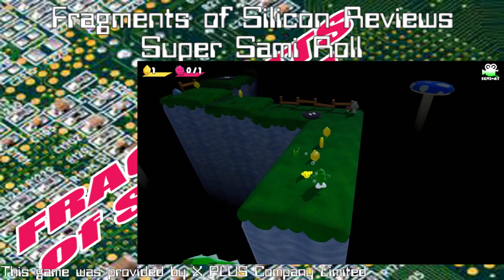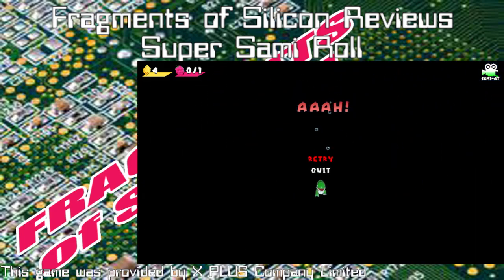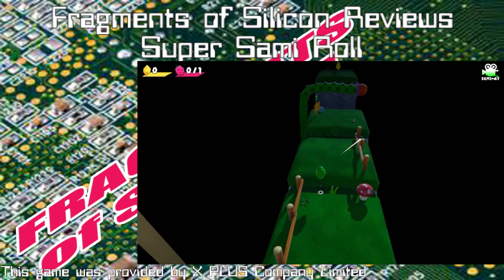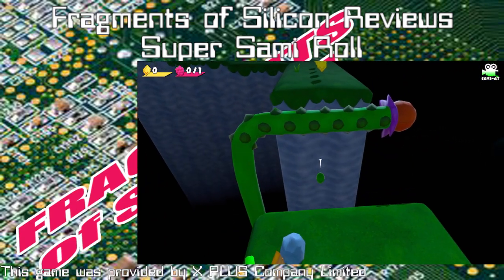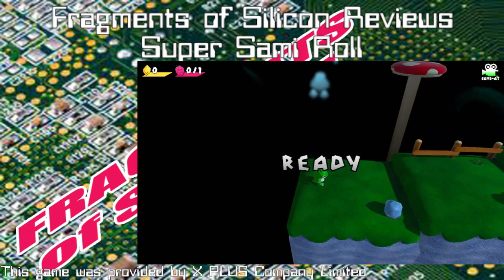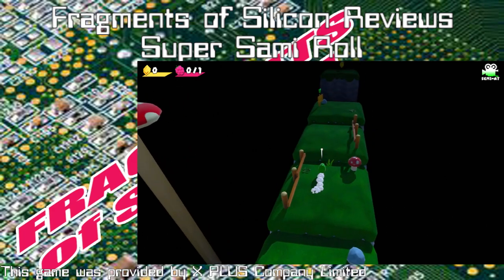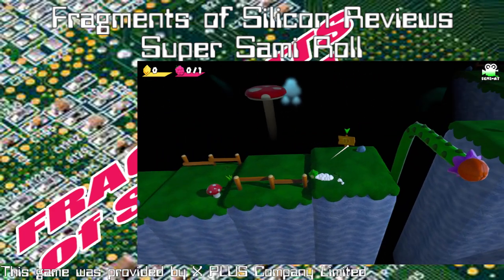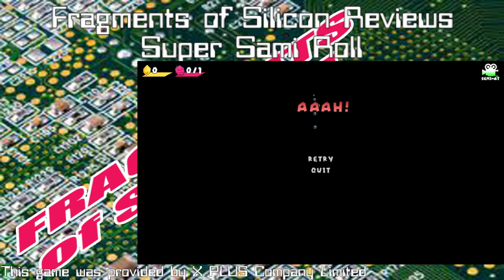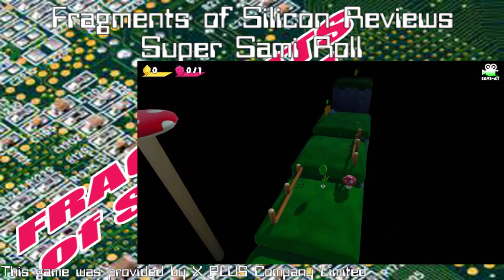Super Sammy Roll is a 3D platformer about a dinosaur — or lizard, we'll go with dinosaur. Sammy is on a mission to help his friend Vera. Join him in this colorful 3D platformer as you fast roll, air grapple, and jump to save her. The Wicked Albert the Seventh has captured Vera, and only you can help Sammy save her.